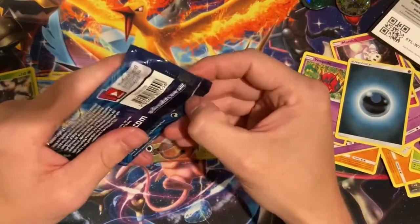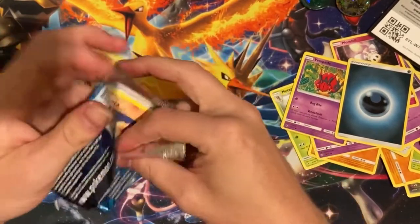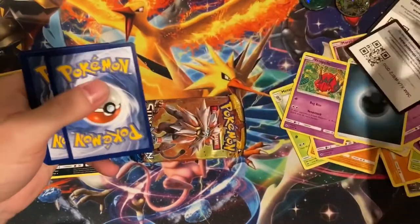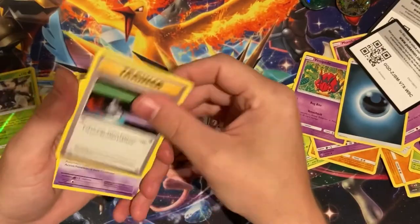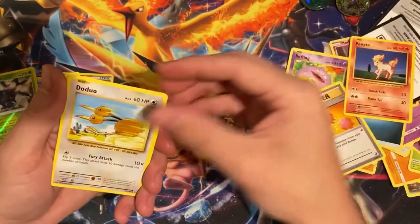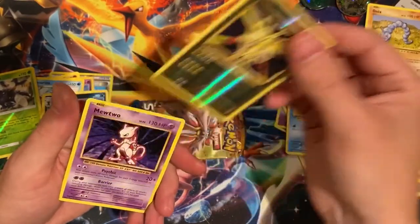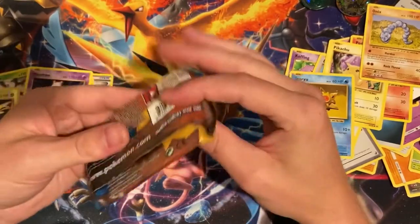Evolutions. It'd be nice to get a Charizard out of this one, but it doesn't look like we're going to get one. Good luck. We got a Switch, Koffing, Revive, Ponyta, Doe Duo, Pikachu, Staryu, Onyx. Reverse is Zapdos, and Mewtwo. Very nice - not bad for being a bust.